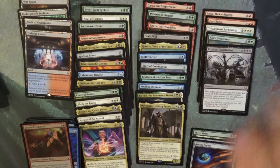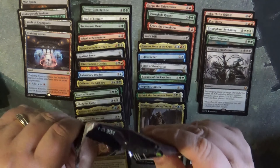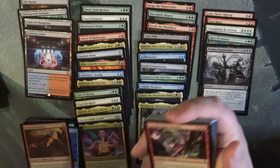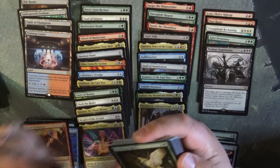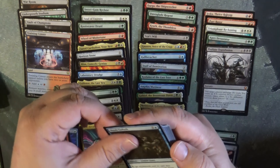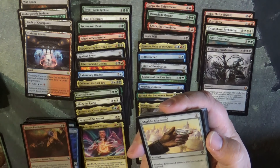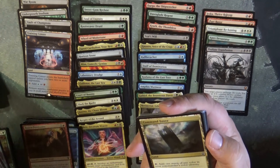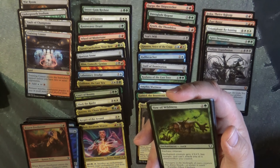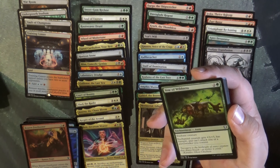Two packs — or eight packs left. Five Mythics, none of them what we're looking for. So our OG Dominaria box did much better, at least from the standpoint of delivering the Mythics we were looking for. We will finish up this pack here and then I will go ahead and look at getting another box at some point.